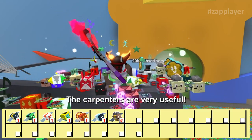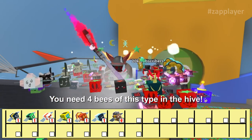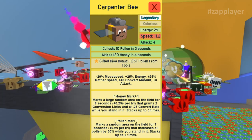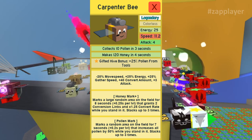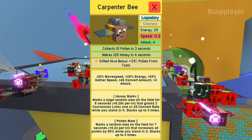Carpenters are very useful — you don't want to miss this bee from the hive. You need 4 bees of this type. Carpenters give us honey mark plus, which is better than the normal honey mark, plus a pollen mark that marks a random area for 7 seconds, and increases your carpenter level by 0.2.